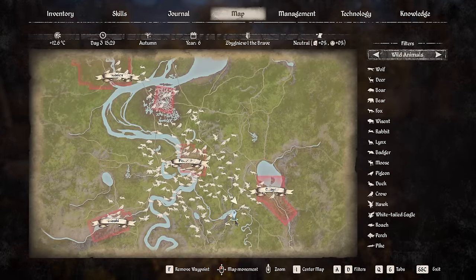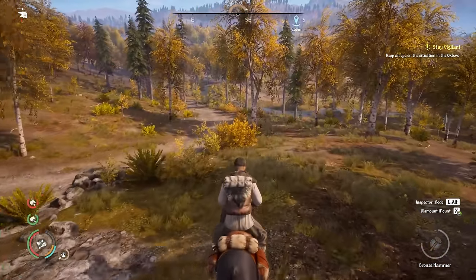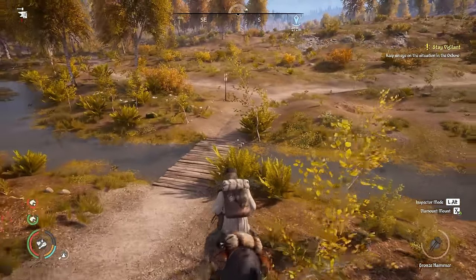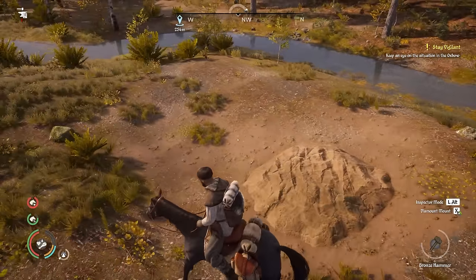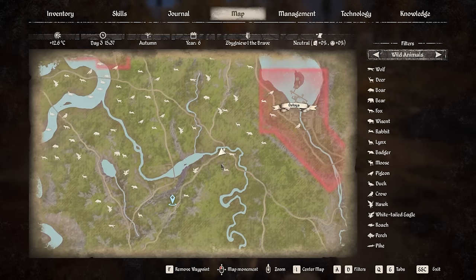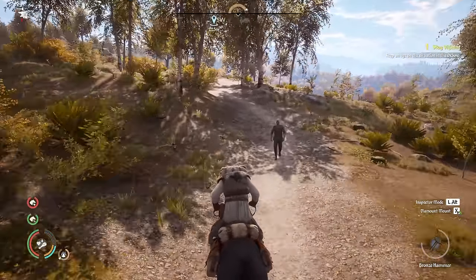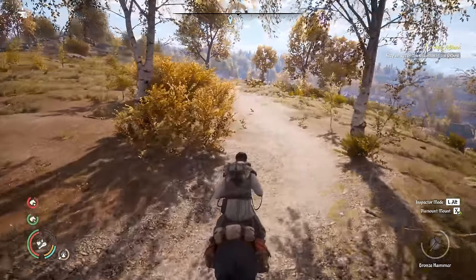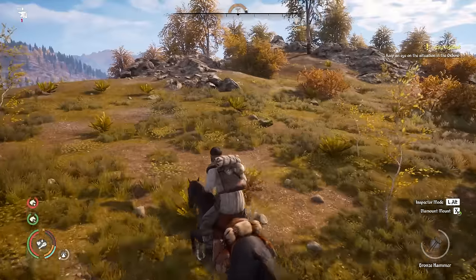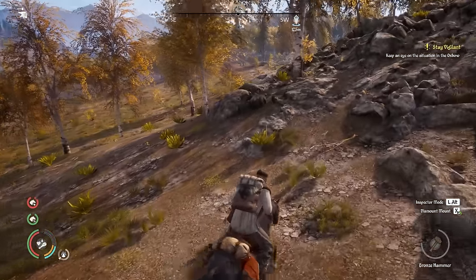I'm going to head over and see location number three. We're going to need a bit of luck because we need to find an actual hunting spot with deer nearby. I'm pretty certain you don't actually need to have your hunting lodge built near animals, but oh — there's clay here, that's interesting. Near this crossroads there's a clay deposit, so if you're looking for clay in this area, there's that one. I do think it's nice to have the hunting spot near animals because then deer and moose running around nearby would look really cool.